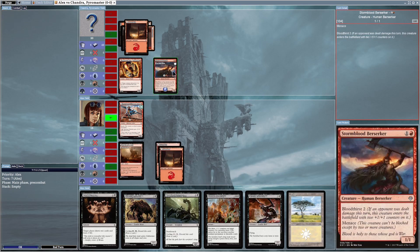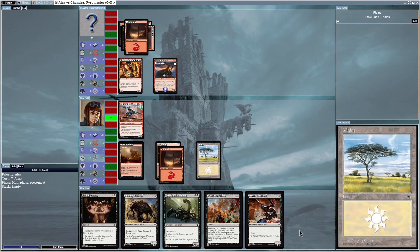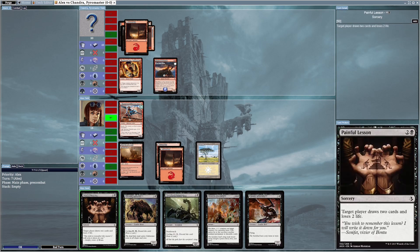He summoned Stormblood Berserker, which is annoying. It has Bloodthirst 2, meaning if an opponent was dealt damage this turn it enters with two plus-one-plus-one counters. It also has Menace, which means it cannot be blocked except by two or more creatures. I drew another land card this turn — a Plains card. Sadly I cannot summon any of my black creatures because they require black mana and I have none at this point, so let's end the turn.